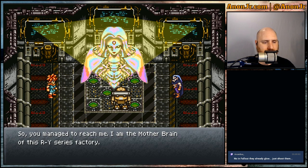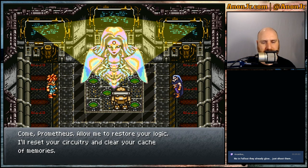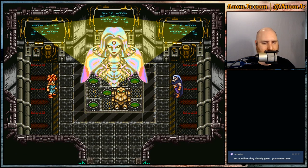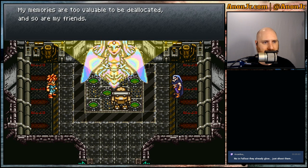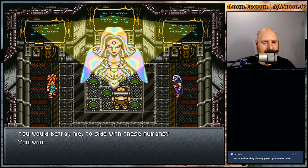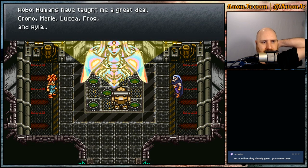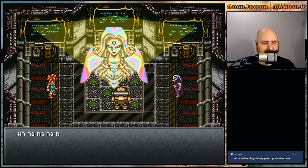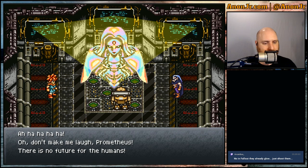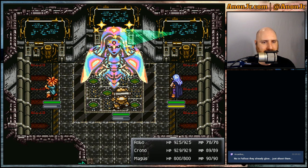Mother Brain: 'You managed to reach me. I am Mother Brain of this R.Y. series factory. Come, Prometheus — allow me to restore your logic. I'll reset your circuitry and clear your cache of memories. Then we can dispose of those filthy humans together.' Robo: 'I cannot permit you to do that. My memories are too valuable to be deallocated. And so are my friends.' Mother Brain: 'You would betray me to side with these humans? You would turn against all of robot kind?' Robo: 'Humans have taught me a great deal — Chrono, Marley, Luca, Frog, and Ayla. I want to see the future that they bring about.' Mother Brain laughs maniacally: 'There is no future for the humans. I'll show you just how little hope you have.' Yeah, sure, lady.